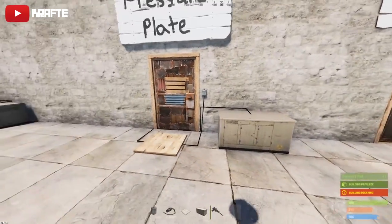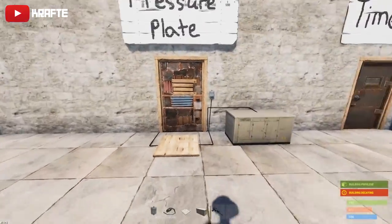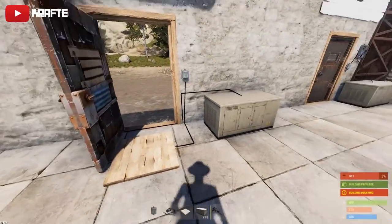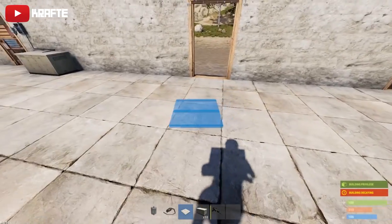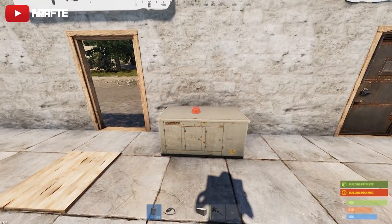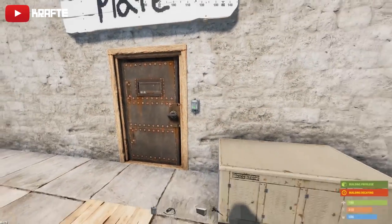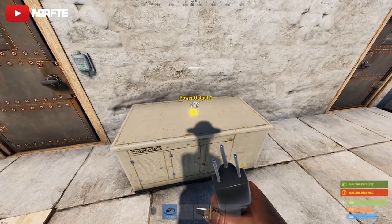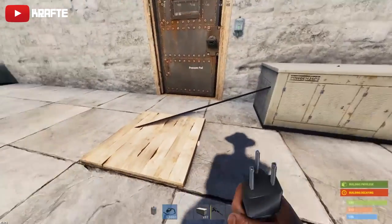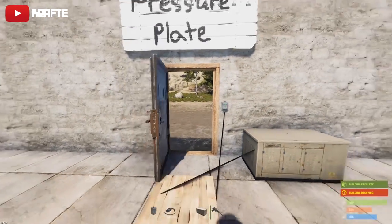Now onto the pressure plate — basically the same as the timer except you have a pressure plate you can stand on. This is good if you want to run straight out of your base: you step on the pressure plate, the door opens; step off and it automatically shuts behind you. To build it, place your pressure plate wherever you'd like, place your generator power source, and place the door controller right next to the door. Pair the door — it can be double doors, any kind — just make sure there's no locked code lock. Wire power output into the pressure plate power in, then power out to the door controller.